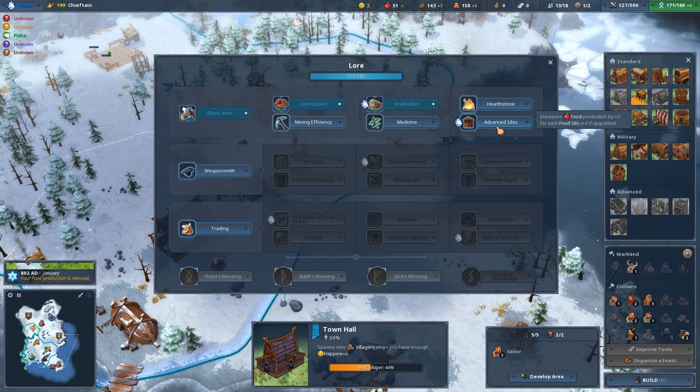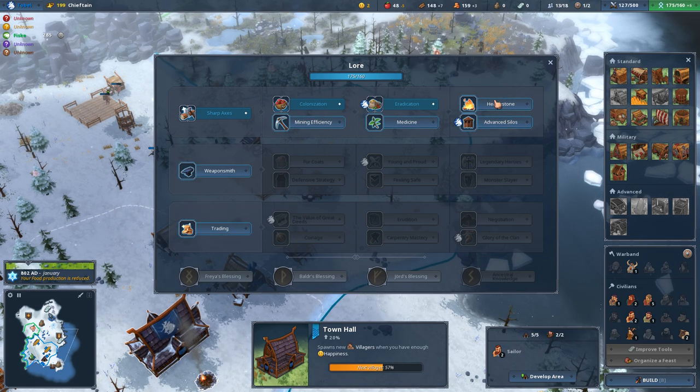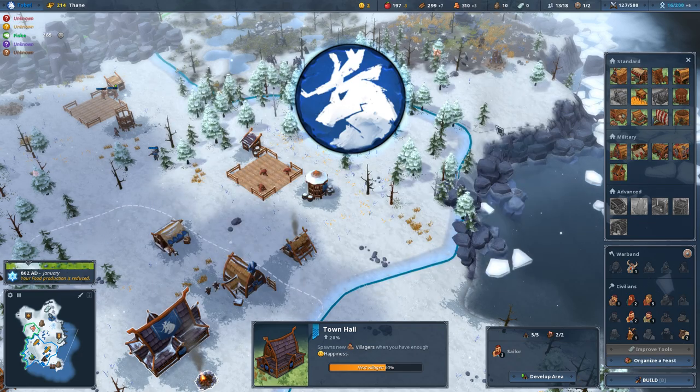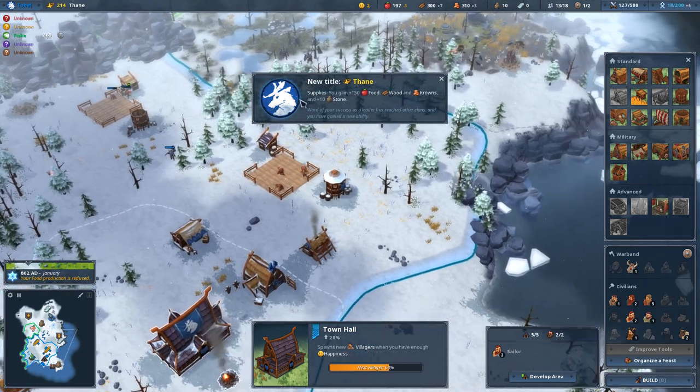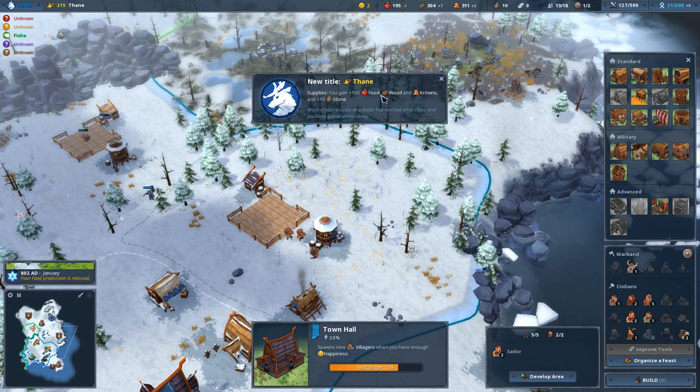We have another lore - advanced silo increases food production by plus two for each food silo, which just gives us a flat bonus. That's awesome. Then yeah, we'll do that. This is a really great path for food production. When we hit the title of Thane, we just get flat out 150 food, wood, crowns, and stone - super useful.